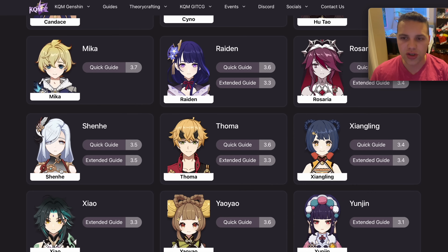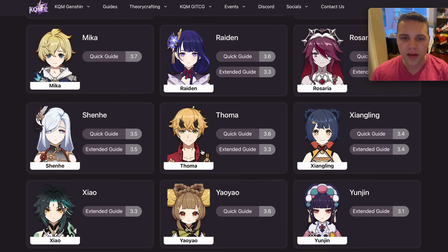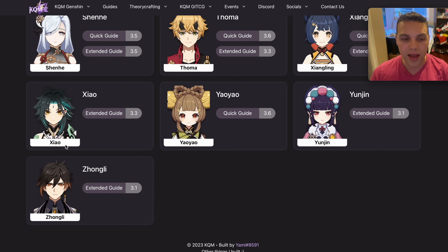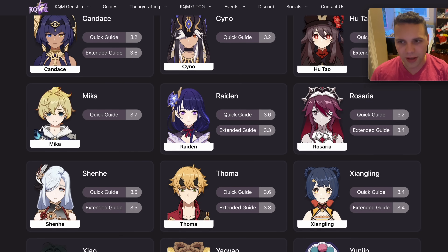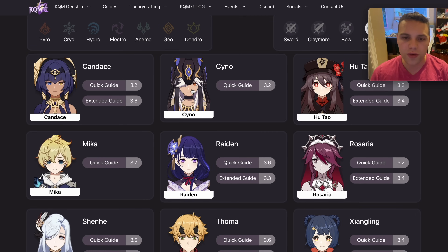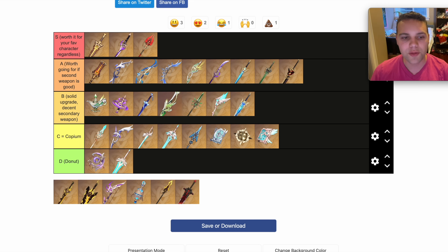Homa is one of the best on Zhongli, Xiangling, Rosaria, Cyno, Hu Tao, Raiden, whereas Staff of Scarlet Sands works on Xiangling, Rosaria, and melt teams, and it's really good on Hu Tao, Cyno, and good in aggravate Raiden. So it's almost as good — you could make an argument for it being S tier for sure.